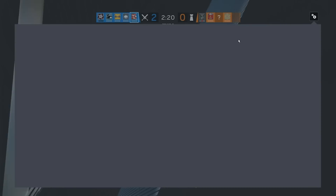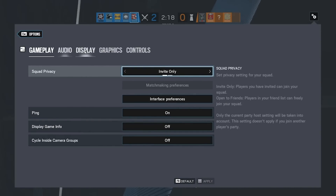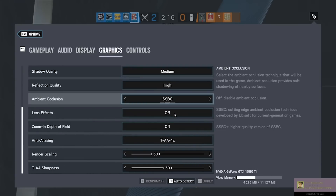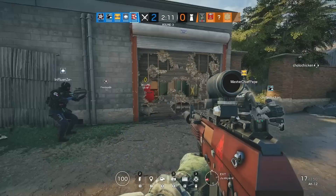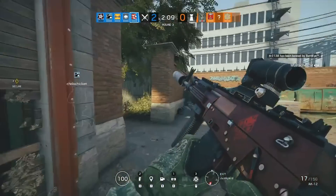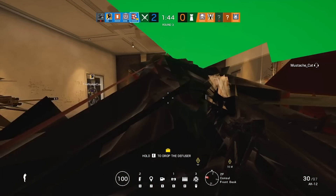Options — go to graphics, shadow quality, click a different one, doesn't matter — apply, escape, escape and go. Oh my god, this game is so messed up.